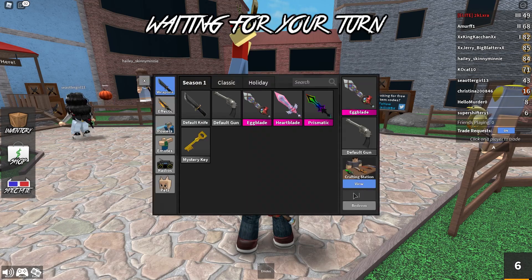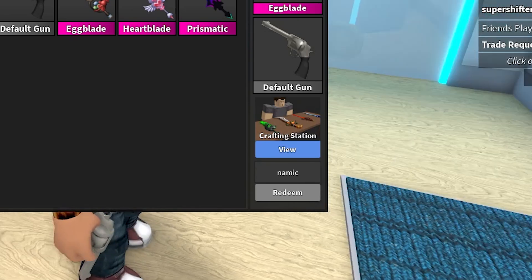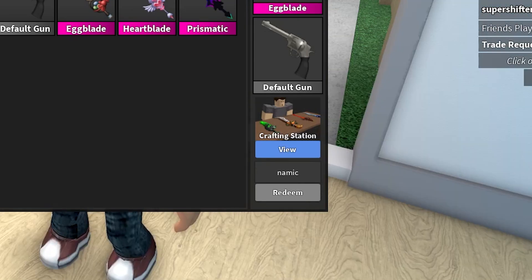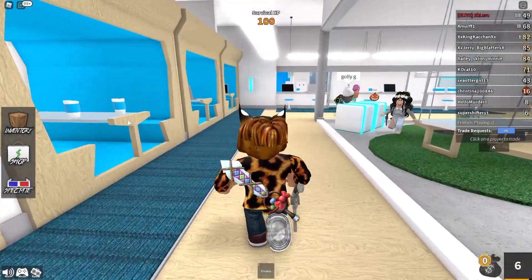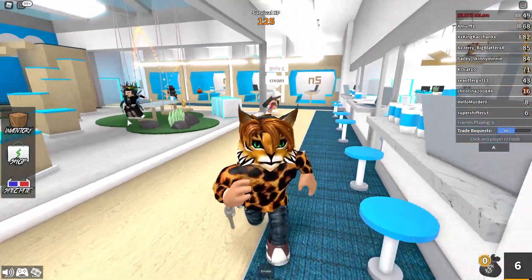Alright, you guys know what that means — we can finally put in the brand new code. Go over to inventory and type in the code. Our first code is 'namek' — exactly like that. This code should be working and giving you guys a pretty prestigious knife. I'm not exactly sure which knife it is, but definitely keep an eye on it. Chase is a big fan of automation so it may be some type of auto-kill knife.